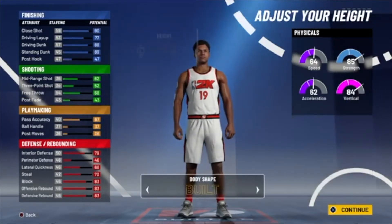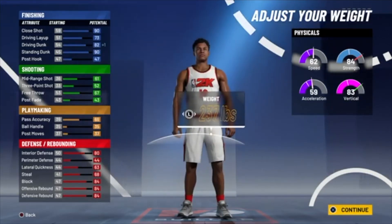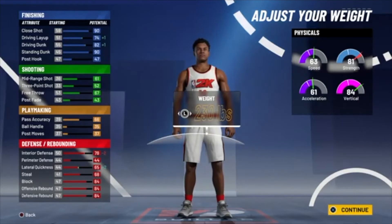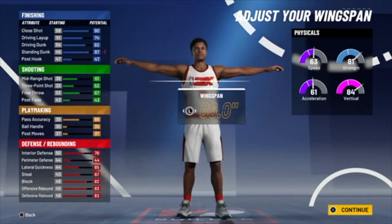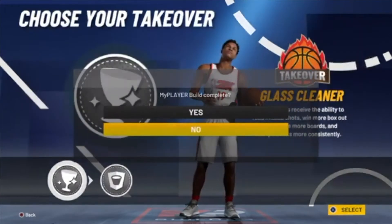You want to make them built — 6'10". You want to make them about 230 pounds. You want to max out your wingspan. Pick glass tape.